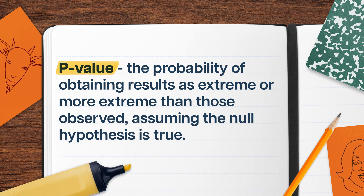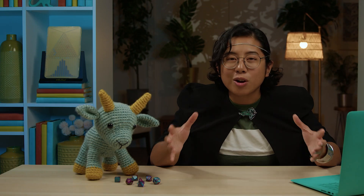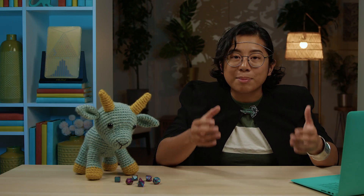P is for probability. Or purple worm. No, it's probability. For now, we can just think of P-values like this: if it's large, that means our observed value is typical if our hypothesis is true. That doesn't give us a lot of evidence to overturn our hypothesis.